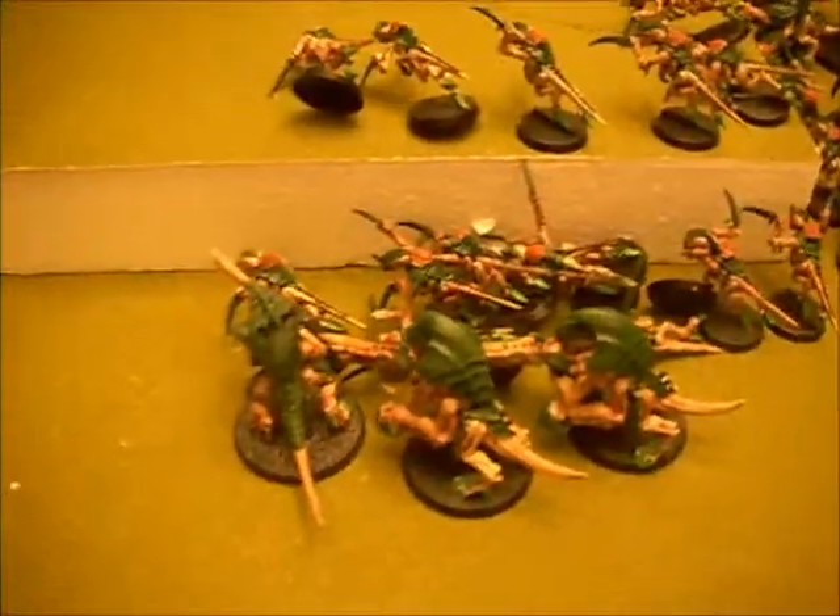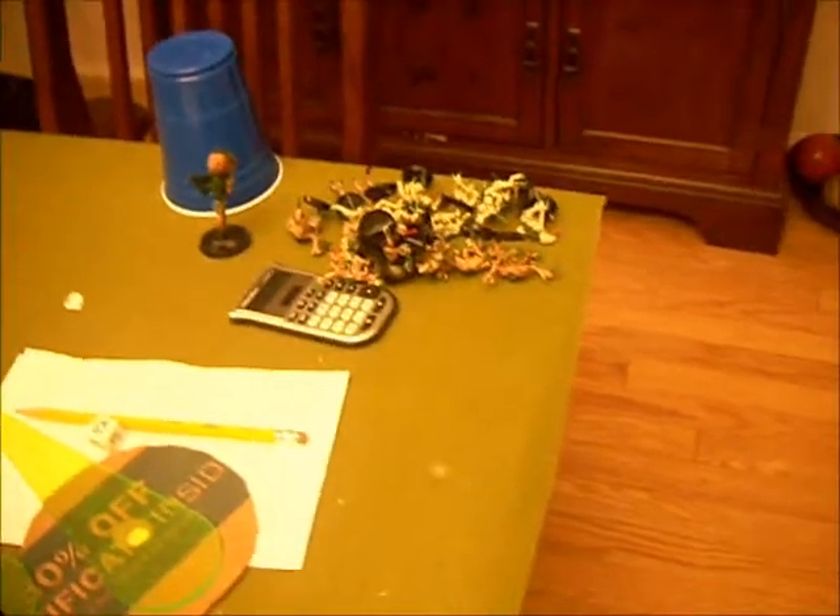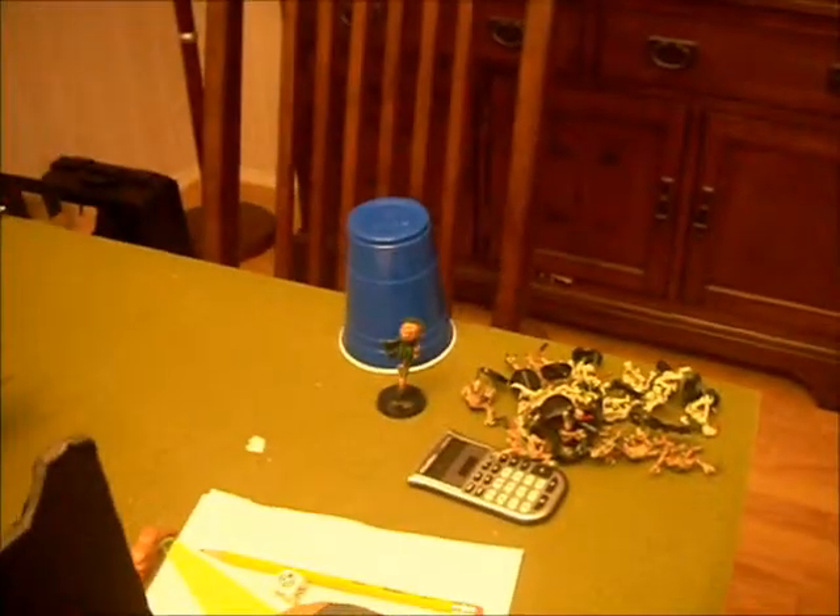Alright, what I have is: 20 hormigons, 3 hive guard, 3 zoanthropes, turbo gun, trigon, 20 hormigons, and a turbo gun in the back. 2 squads of 18 genestealers in reserve — either outflank or come off the back — and I got a deep strike landing with my malentive pod.